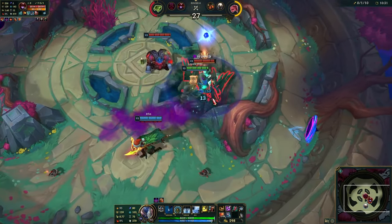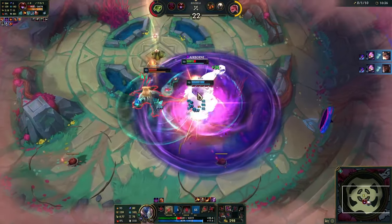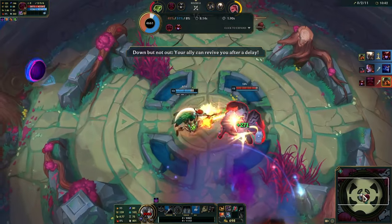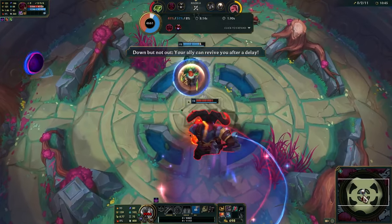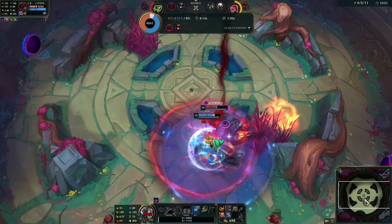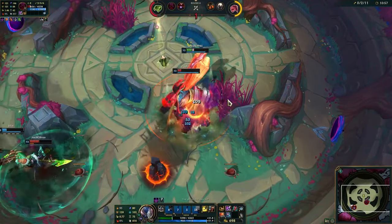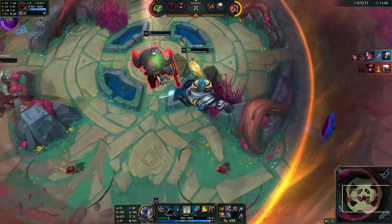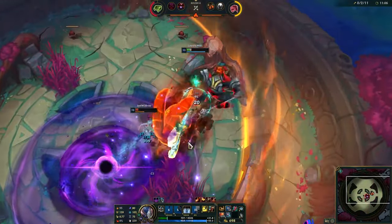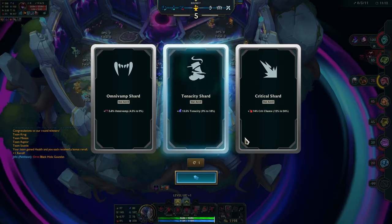This is the Reaper guy so we have to be very careful. Auto-attacking can be hard — nice, he missed. Heartsteel, Black Hole. He got the plant — I need my stacks at least. Close but no cigar.